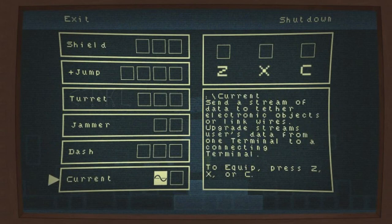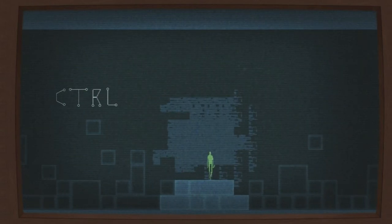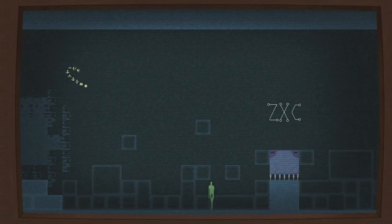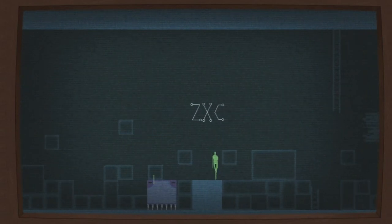Send a stream of data to tether electronic objects. So we've only got one thing we can use for now. I guess this seems to be sort of like a Metroidvania-ish thing. That's our first ability — to tether stuff.